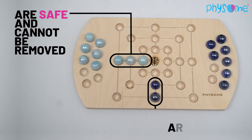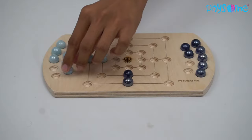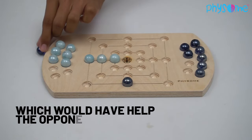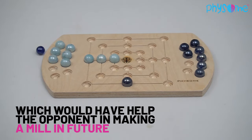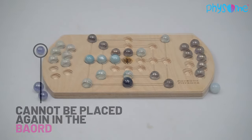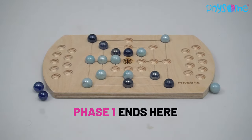Marbles in a mill are safe and cannot be removed. Marbles which are not in a mill are unsafe. The player has to strategically remove such a marble of the opponent which would have helped the opponent in making a mill in future. A marble once removed from the board cannot be placed again. Phase 1 ends when all 18 marbles have been placed on the board by the players.